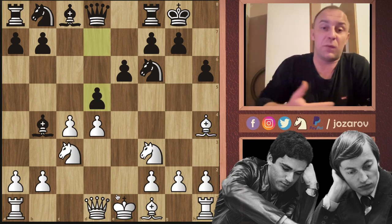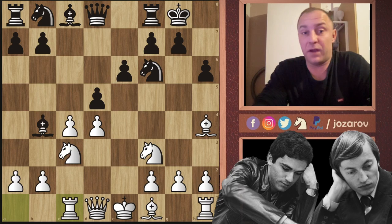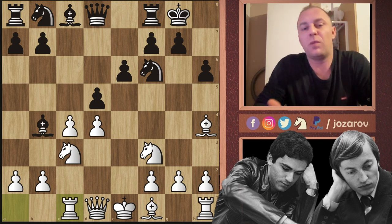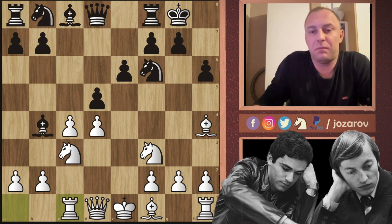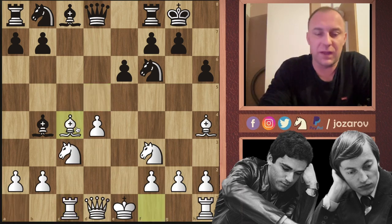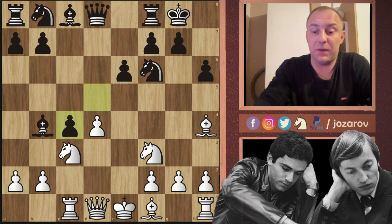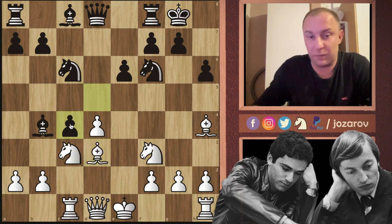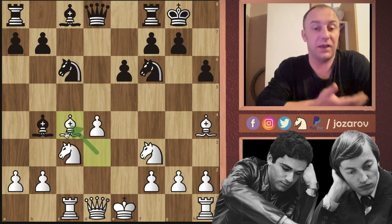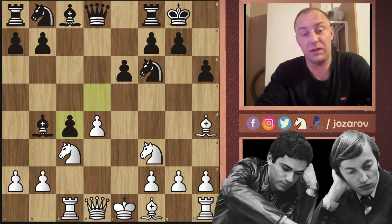Karpov keeps center pressure with d5, and after rook to c1 comes what I think is the first real inaccuracy by Karpov — a basic chess rule says you should never allow your opponent's pieces into the game. A probably better idea is simply knight to c6. But Karpov played d takes c4, and now the bishop comes out with a tempo, giving white a decisive advantage since white can castle and secure the king. With knight to c6, at least white would have had to move the bishop twice.